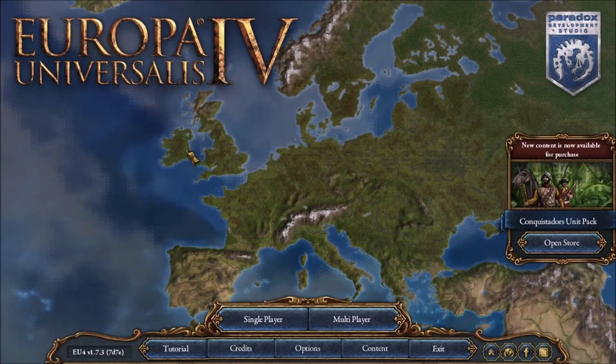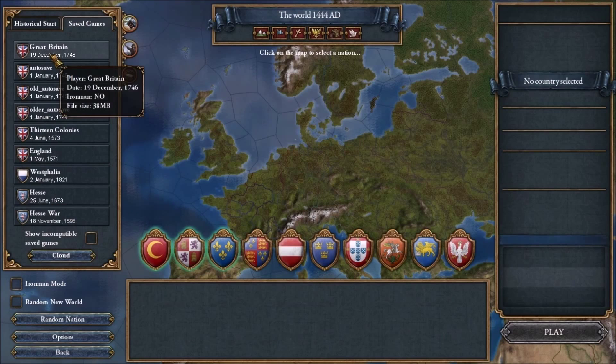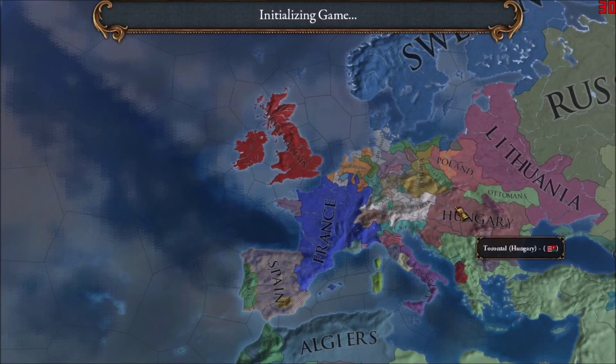Hello guys, welcome back to another episode of Europa Universalis 4, an English campaign. Let's hop back into it, shall we? Great Britain, 1746. Man, we're getting close to the end of the game.